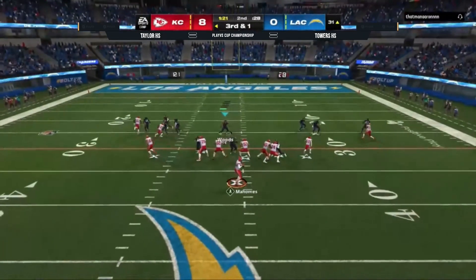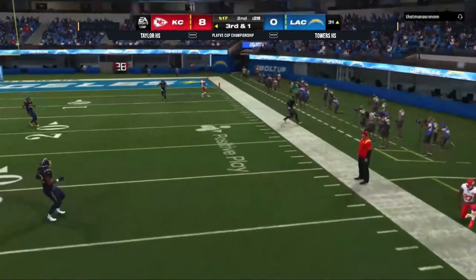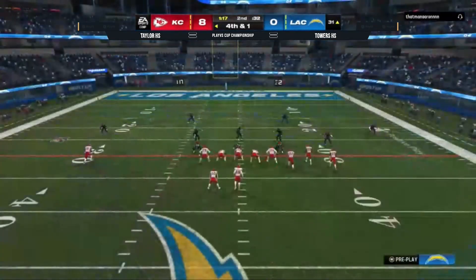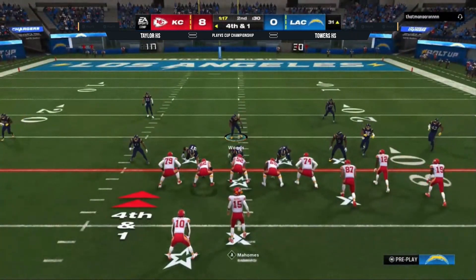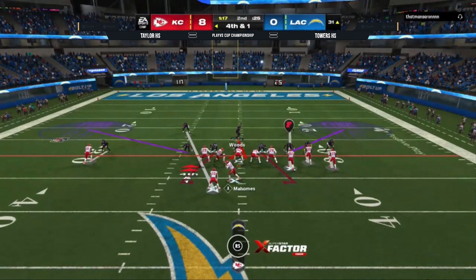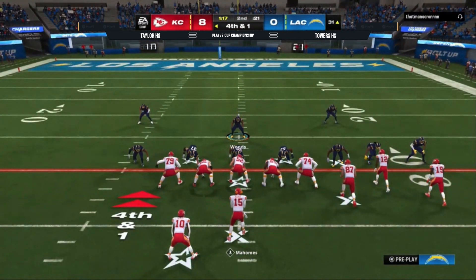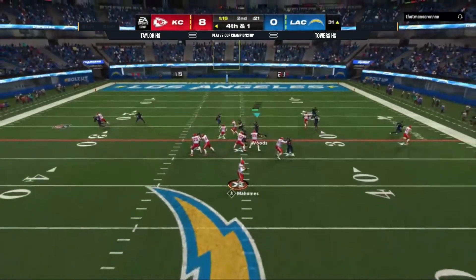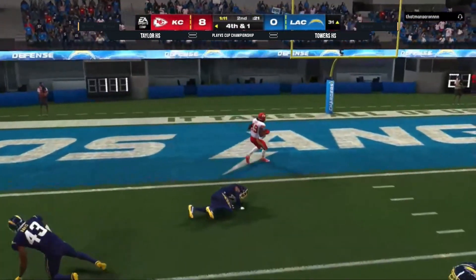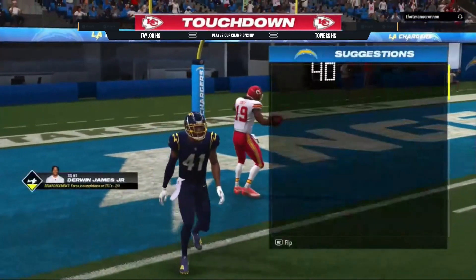You've got a minute 23. You just want to run this clock out. You'd love to get a touchdown, but you'd much rather make sure the Chargers do not get this ball back. In Madden especially, it doesn't matter — I've got at least one play I know is good for a yard. What's your play call? I mean, I'm just diving. We're going to build it up but he goes double post, he's going to throw it anyway. Tony's going to run away from his receiver on fourth down — and it is a touchdown for Kansas City.